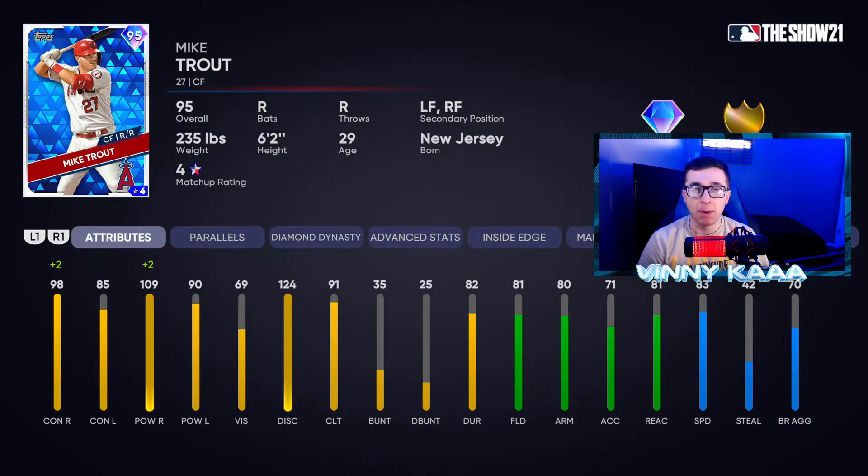The first diamond card is the best player in the MLB: 95 overall Mike Trout. He has diamond hitting and gold defense. He's one of the best cards in the game right now, with over 100 power against righties, over 90 power against lefties, 98 contact against righties, and 85 contact against lefties. When I play him in Battle Royale he takes me deep all the time — it is so hard to get him out.